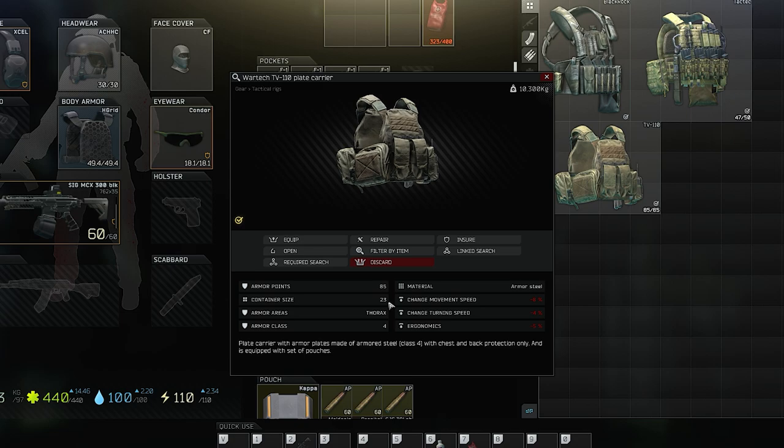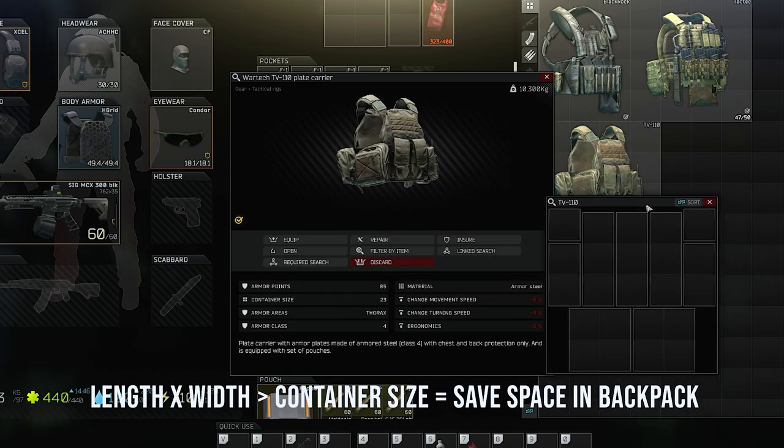There are smaller rigs that can help you maximize space, but until you learn which ones are best, just right-click any rig and select Inspect and look at its container size. Then, just multiply the length and width of the outside dimensions of the rig, and if the container size is larger, it will save you space in your backpack.